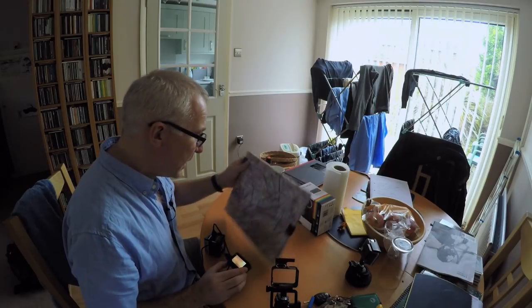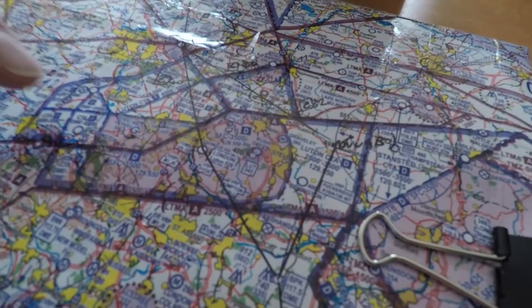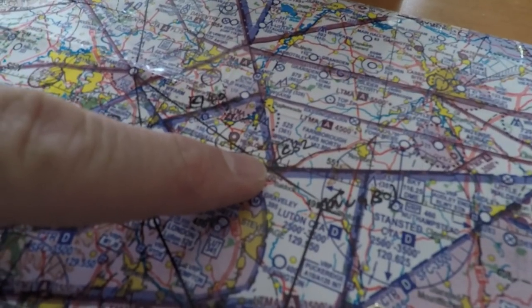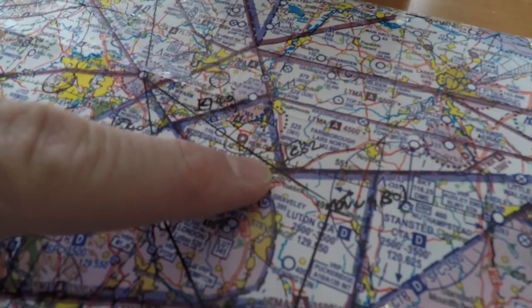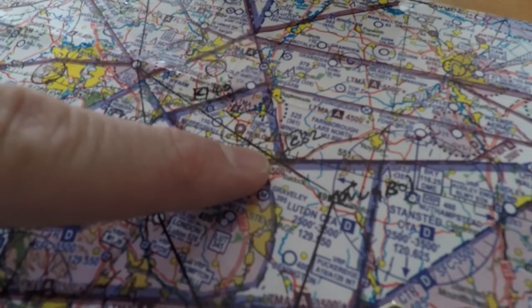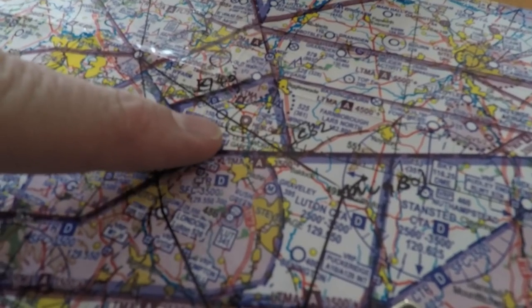Also on my map, I usually show climb and descent points if I can, to remind me — because you can see here that the map is quite complicated around Luton, I'll have a lot going on. And I just mark here, for example, C32. That means I'm intending there, if I can, to climb to altitude 3,200 feet. And I know I'll be able to do that safely without going into any restricted or controlled airspace.